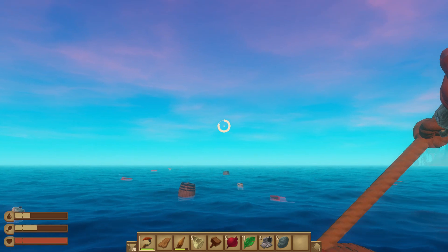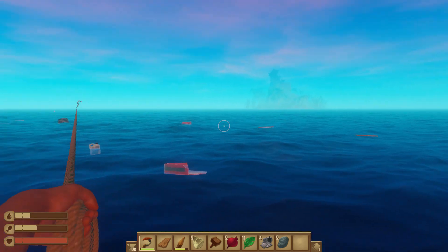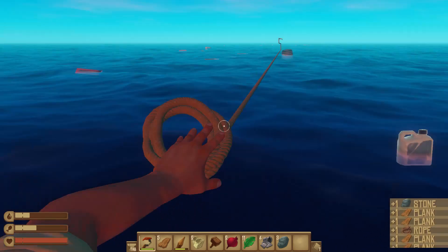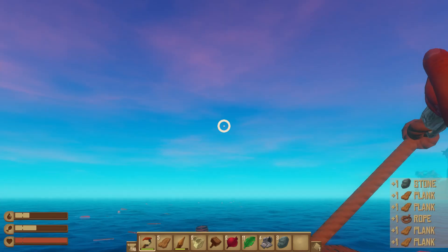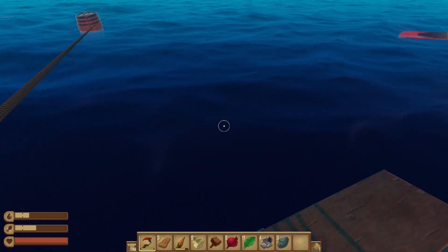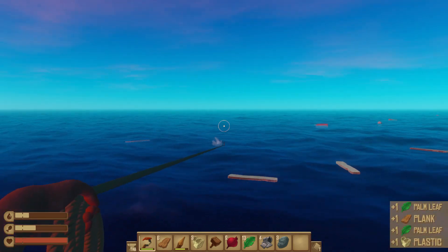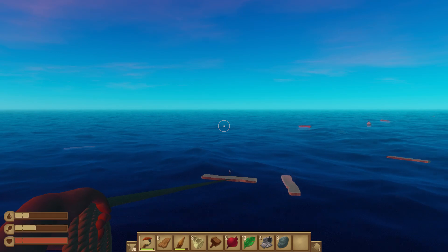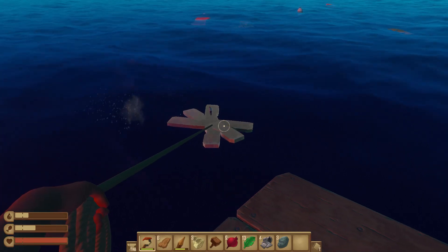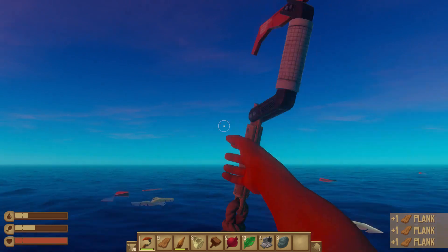Actually, we'll just wait for that to drift into us. There's a nice island over here. Alright, that's probably going to drift into us but I'm going to hook it just in case. Now we need some of that plastic over there.